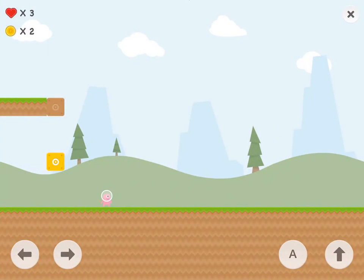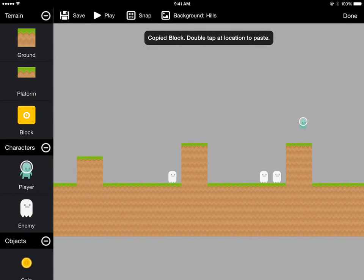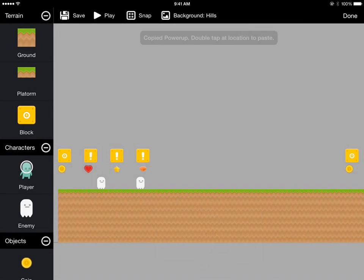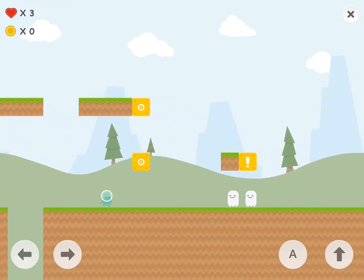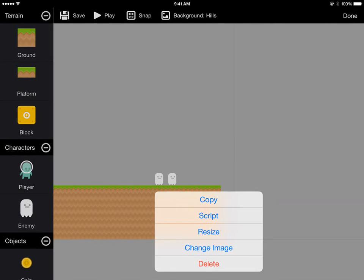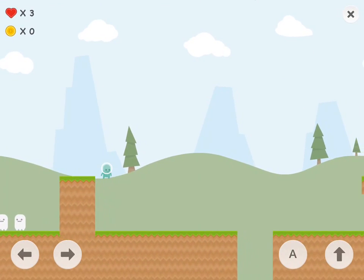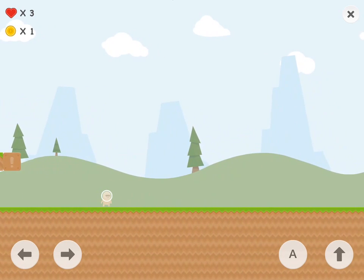The next thing we want to do is add the star, because the star comes up next. So we'll just copy it over — copy the star block first and paste it over here, then we'll go back for the star and paste it over here. There's a regular block that just sits next to that. We don't need to change the numbering for the star or the fire block just because there's only one of each in the level, so it doesn't actually conflict with anything.